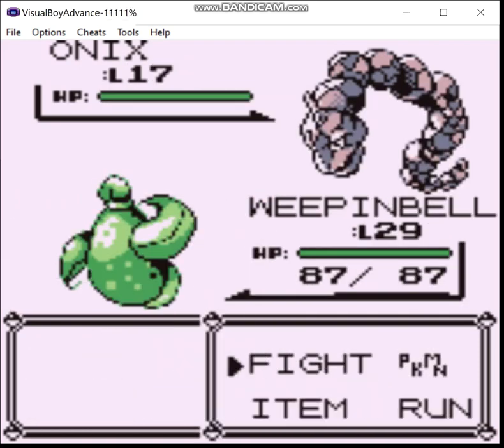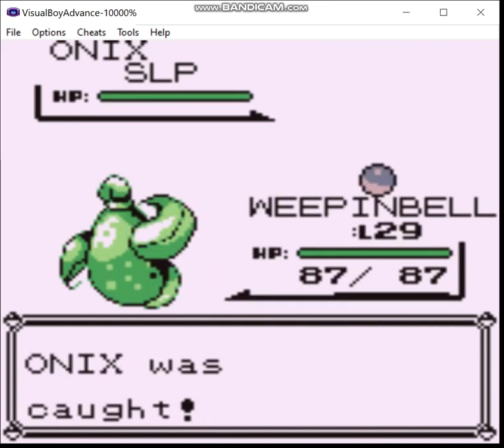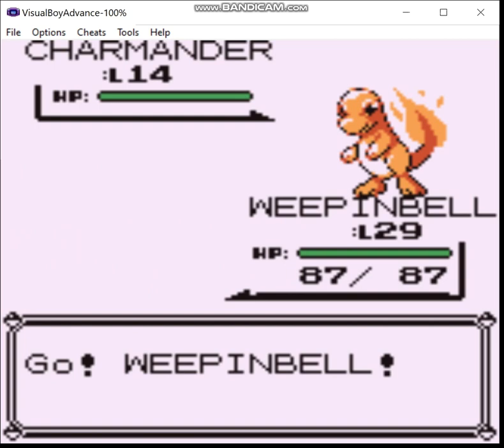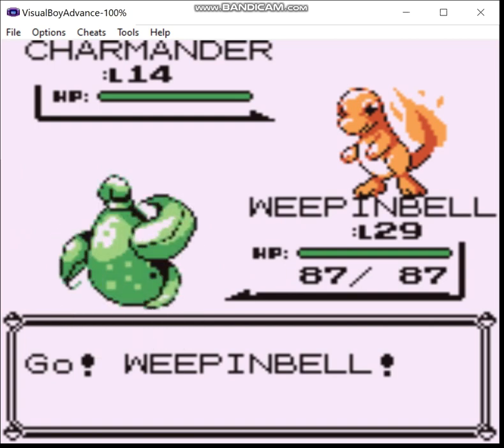We're gonna catch... Stay asleep, dude. We're gonna need this for a little event we can do later. And here's where you find Charmander - you find all the starters around Vermillion City.